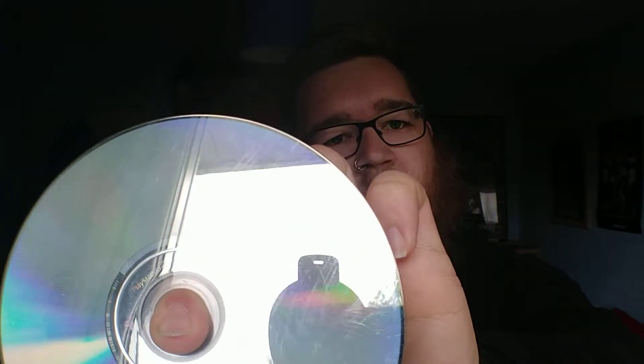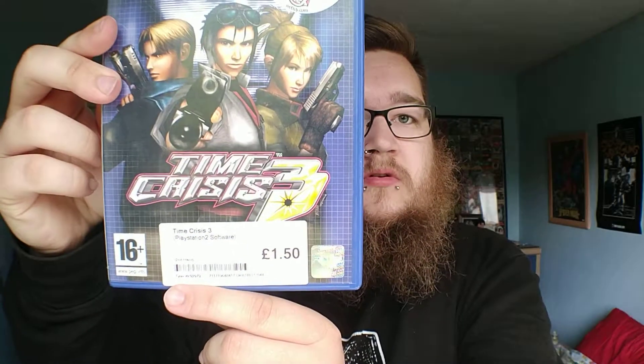Time Crisis 2 — a pound. It comes with a manual. That disc is very dirty and scratched up, needs a check and a wipe, needs a bit of TLC. And then the last one: Time Crisis 3, £1.50. Comes with a manual, and the disc isn't too bad.